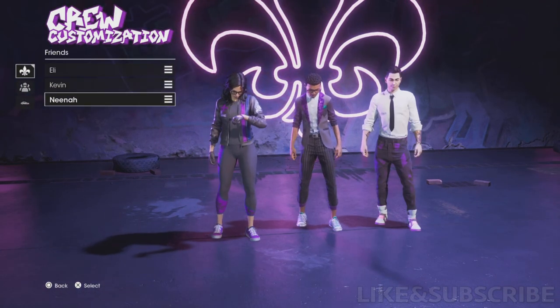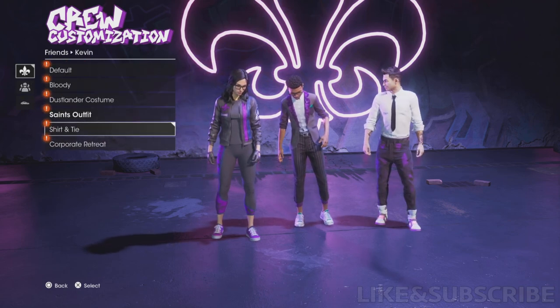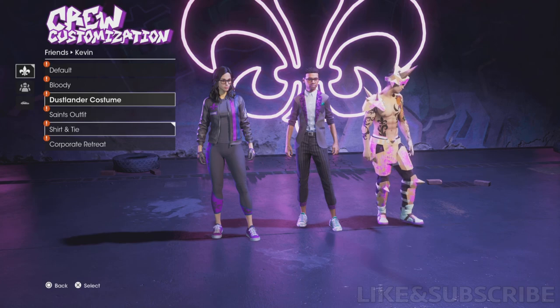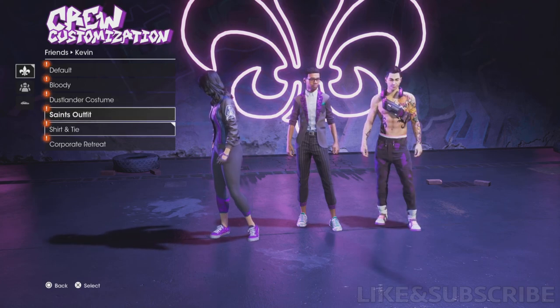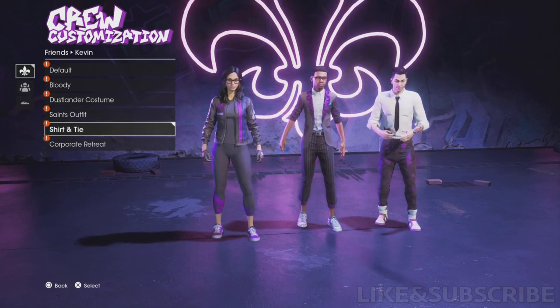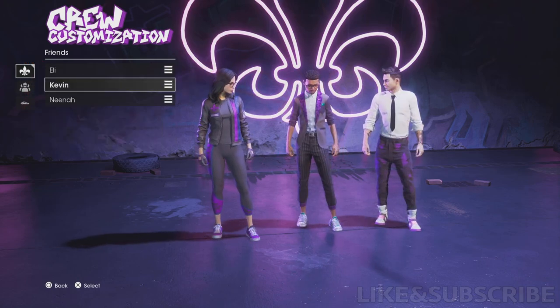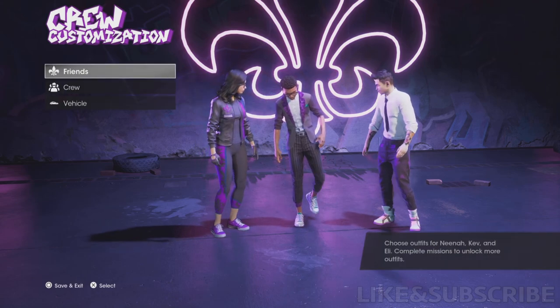Go to Friends, pick Kevin, and then you can see shirt and tie. There are multiple outfits, but shirt and tie is the one that you're looking for. Again, it's gonna be unlocked once you finish the game, so pick that one up and you'll see Kevin all the time with this shirt and tie outfit.